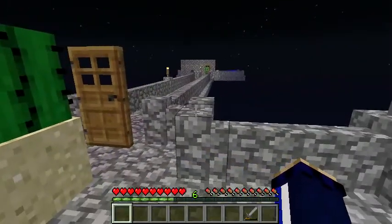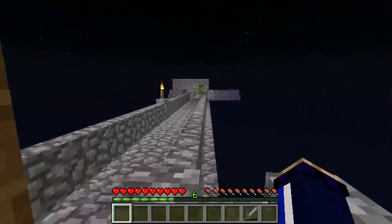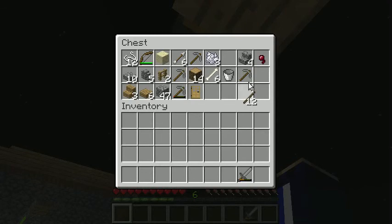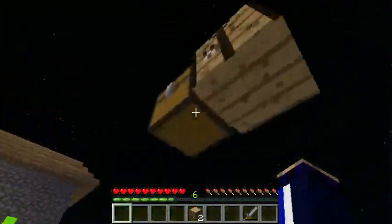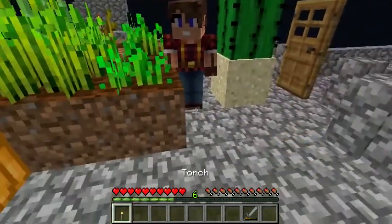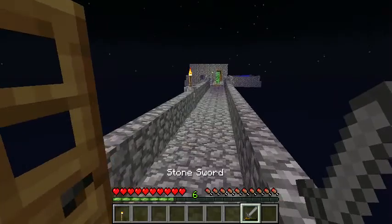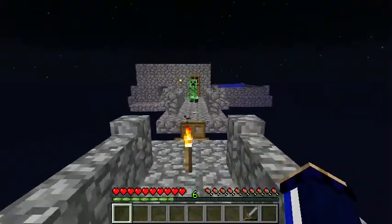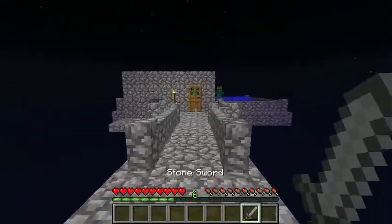I've encountered a problem — the creeper blowing up the trapdoor area took out one of the torches, and now a creeper has spawned out on the platform itself. I've walled it up as well, so we can't knock him off the edge. Unless you've got any spare torches on you right now — I have. Hand me one of those and I will go and attempt something foolish. There we go. Order has been restored. Well done. Hopefully that makes up for my issues with the creeper earlier.